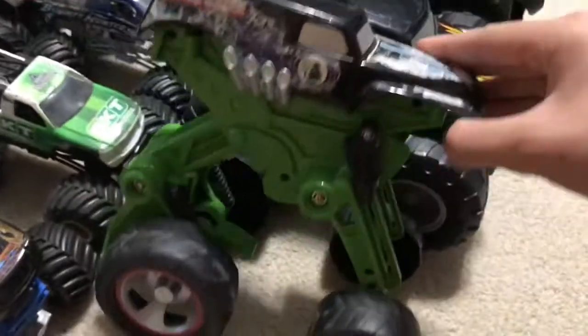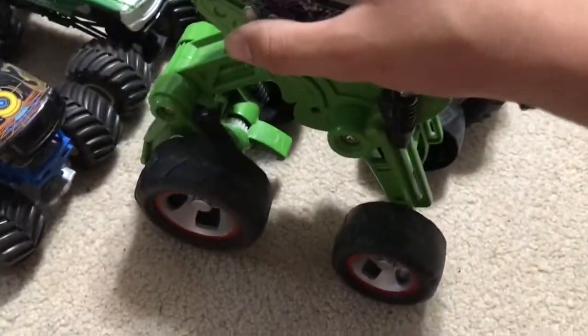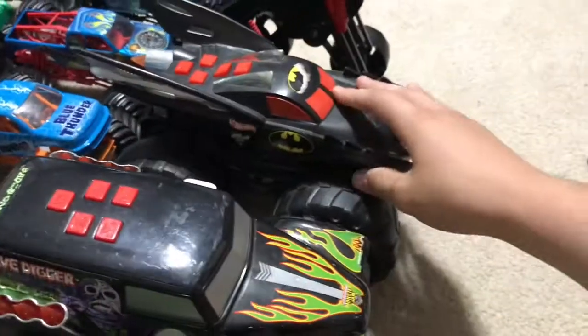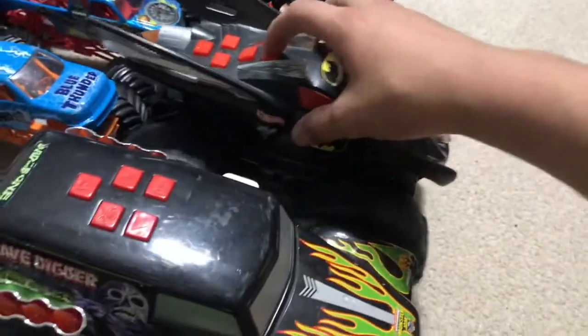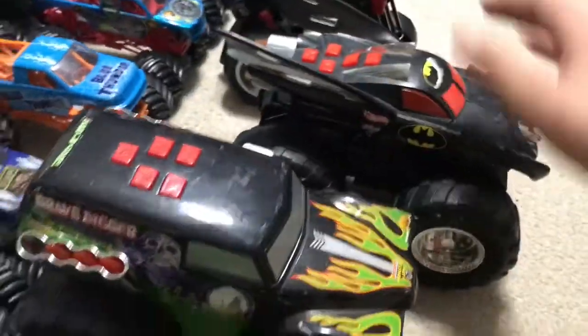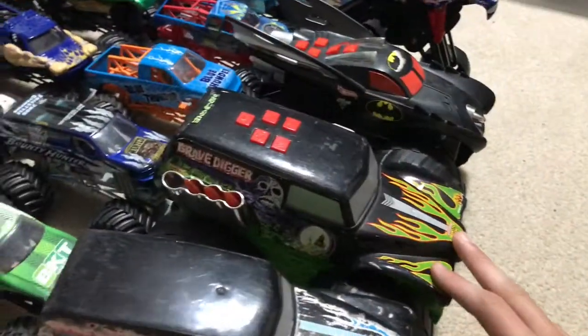Let's get into the 1:24 scales. Actually, before that we have a Mega Air Jumper Grave Digger and Blue Thunder — this one's weird because it has mismatched rims, gray and white, and it came like that. Then we have these motorized toys; I have no idea what they are. This one doesn't work anymore but this one makes noise — the flames will go. It's a motorized toy that rolls around; it's pretty cool.